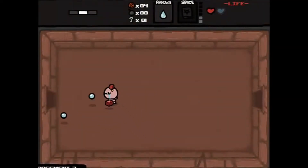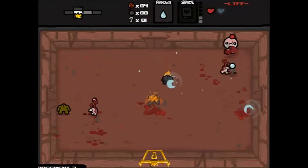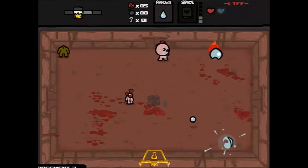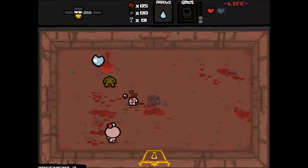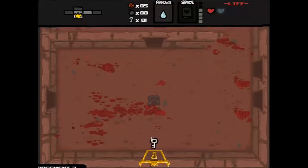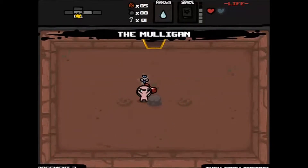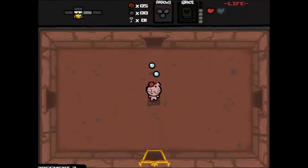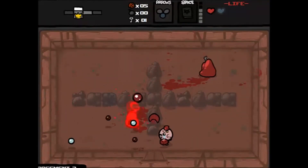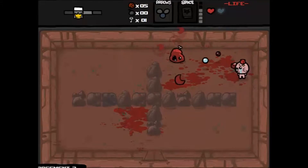We pick up the Cube of Meat. There's a tinted rock that usually gives us a soul heart or helpful item when blown up, but we don't have any bombs. The item room wasn't that helpful. We have two keys so we can go to the item room and we get the Mulligan — now we can shoot kamikaze flies which do twice our damage. I don't know how useful this item will be long-term, hopefully pretty useful.